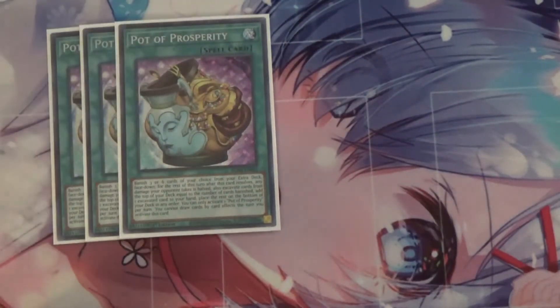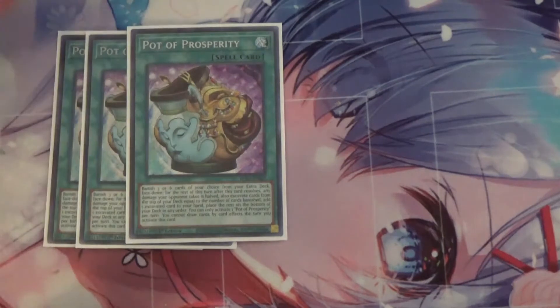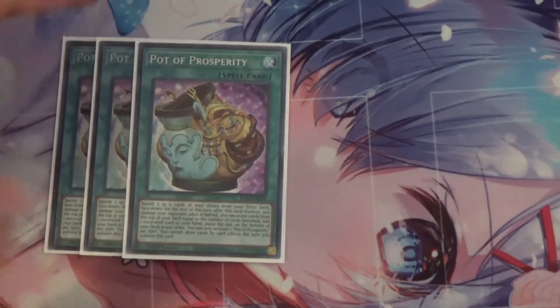Moving on to spells, I run three Pot of Prosperity. In most instances I run Prosperity over Extravagance because with Extravagance you're banishing a random number of cards, and considering we run some one-ofs such as Dragoon, Access Code, and Vertanaconda, banishing one of those would really hurt. This deck doesn't really need a whole lot of draw power, so I'd rather excavate six and add one rather than banish a random number from my extra deck to draw two.